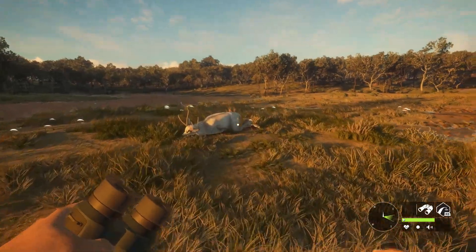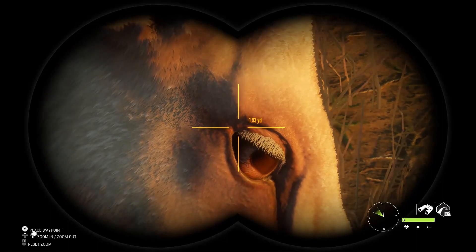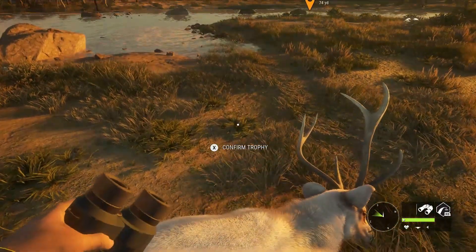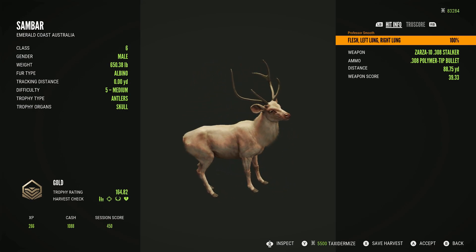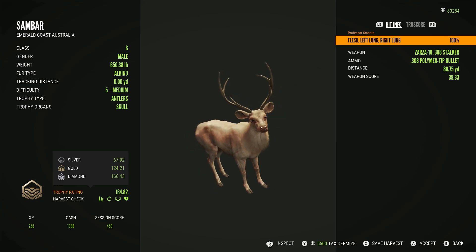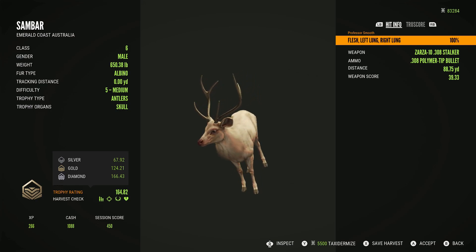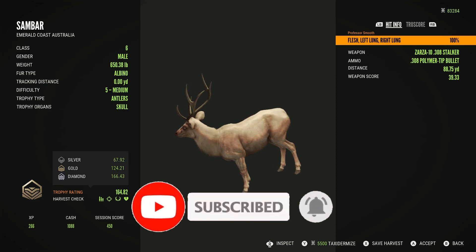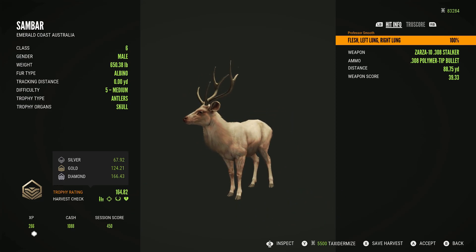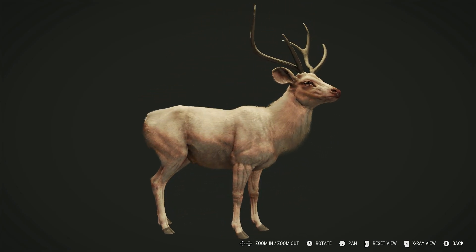He's an albino — great looking animal, just love the fur. Not a diamond. What the hell? He's 164.82 and he needs to be 166.43. Level 5 albino, 650 pounds — he is a big boy. Very big albino but not a diamond. It is what it is. He's a fantastic looking albino.